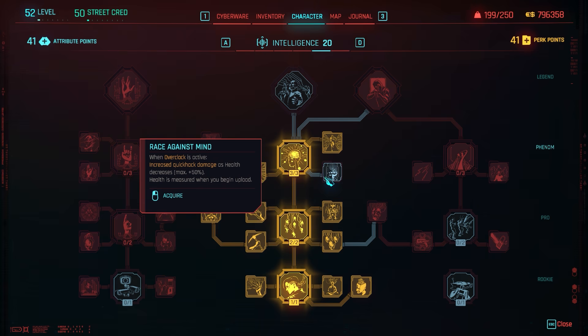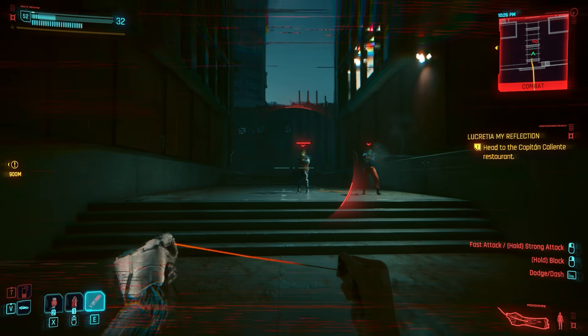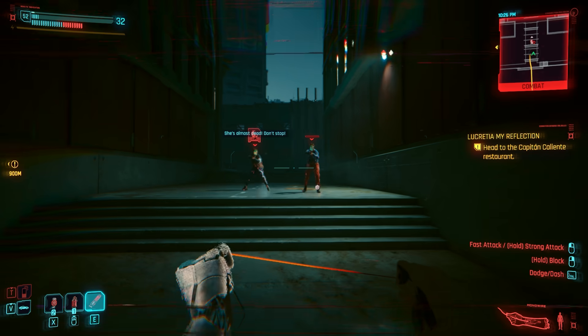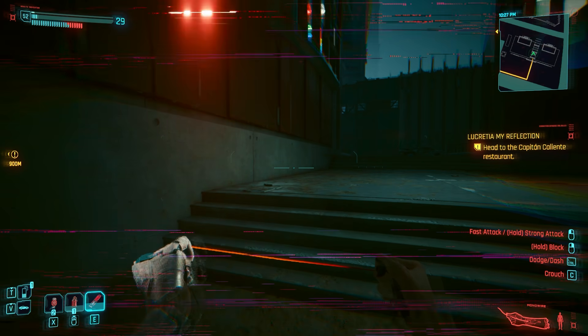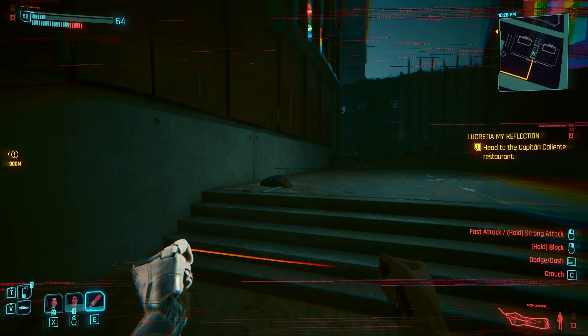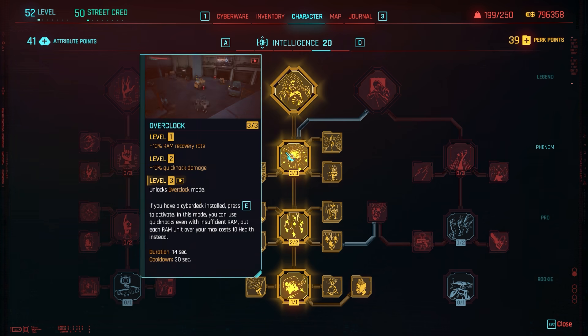Race Against Mind: when Overclock is active, quick hack damage increases as health decreases — health is measured when you begin upload. I tested this and the lower my health was, the more damage I was doing. Spillover: when Overclock is active there's a 50% chance for quick hacks to spread to an additional target. I tested every quick hack and they all spread except covert quick hacks — aside from Sonic Shock, which will spread.